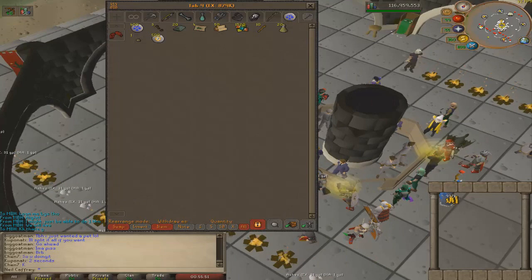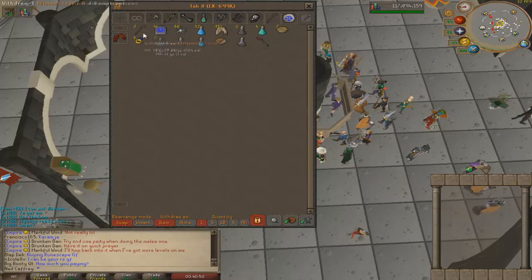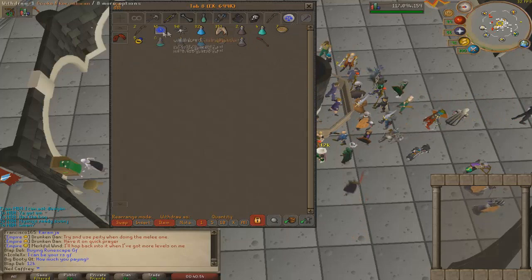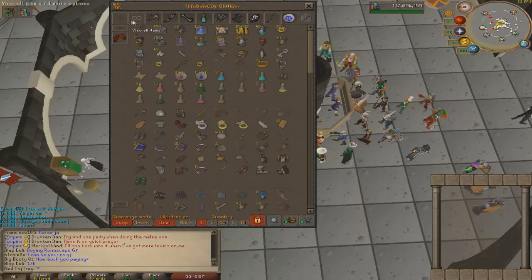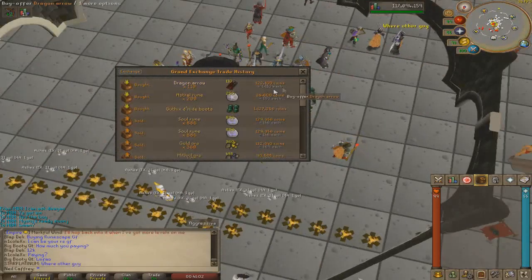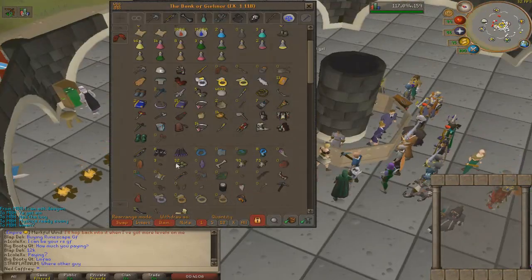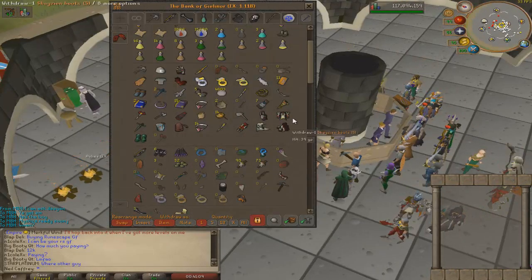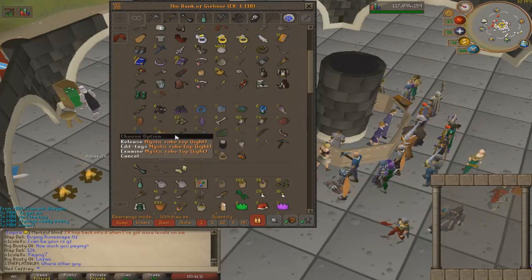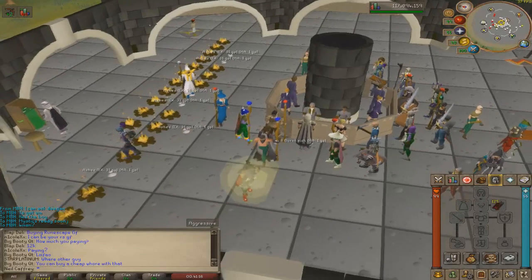We're gonna sell this loot tab and buy some gear for raids, hopefully we get lucky. We did a bit of Zora and here is how the loot tab is looking — we got 5,000 scales, we pretty much used basically the rest of our supplies. We also got this dragon halberd. We rounded the arrows, so I just bought about 110 more. We're gonna go do our raid now and hopefully we can get lucky — that would be a huge improvement to the bank because currently we're raiding in some very welfare gear.